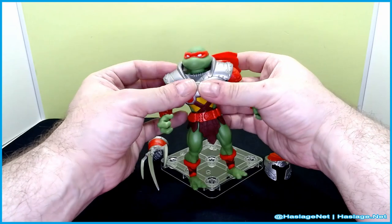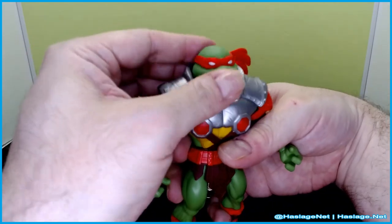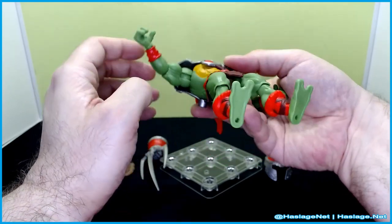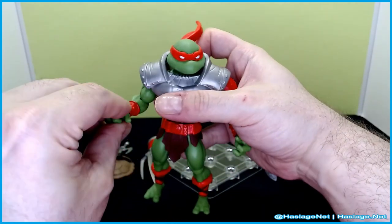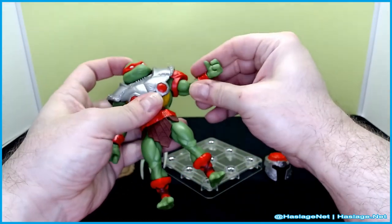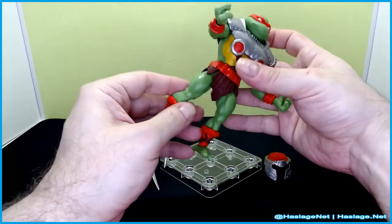Articulation: the head goes left and right, and a little bit up and down — the armor gets in the way. The arms are limited by the bulk but have some outward movement. The elbow bends, arms rotate 360 degrees, and there's a wrist swivel. It's very clicky. He's somewhat stuck on the outward movement, but elbow bend and wrist bend with rotation are solid.